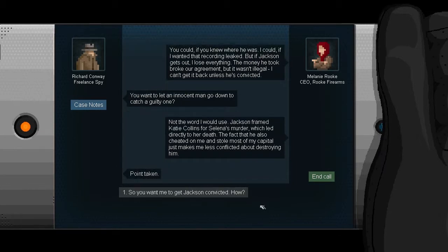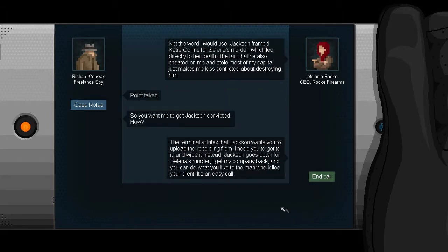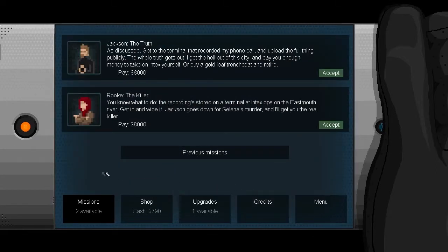Point taken. How are we doing this? There's a terminal in Intex that Jackson wants us to upload the recording from - she needs us to get it and wipe it instead. Jackson goes down for Selina's murder, she gets her company back, and we can do what we like to the man who killed our client. It's an easy call. Well, after that debacle - we'll call it there for today. Next time we are going to be delving deeper into this big mess, see if we can find out what's happening. Thanks very much for watching - there will be more Gunpoint episodes soon.